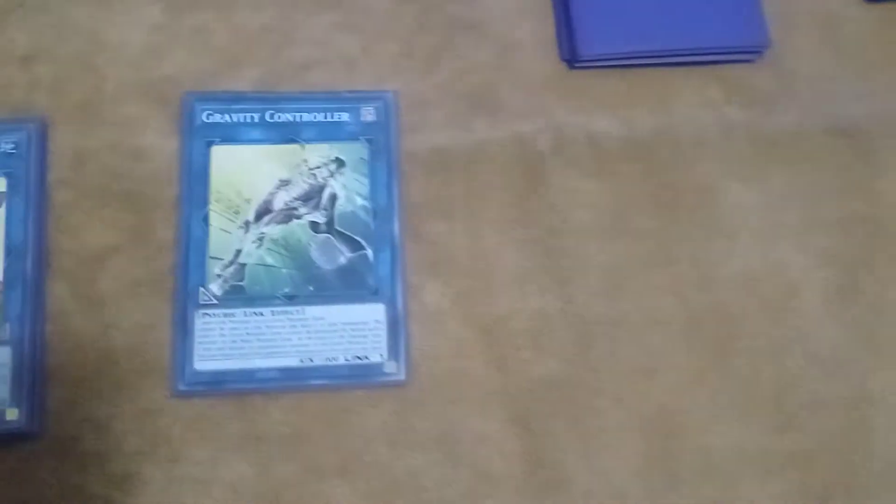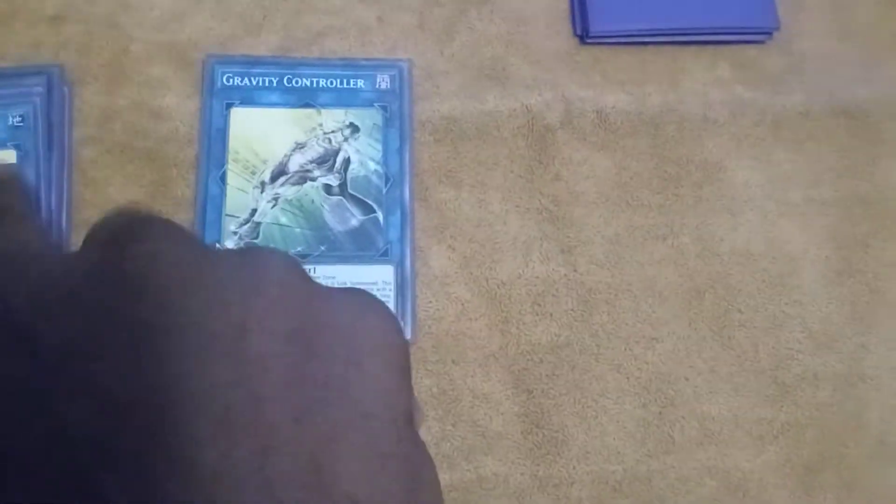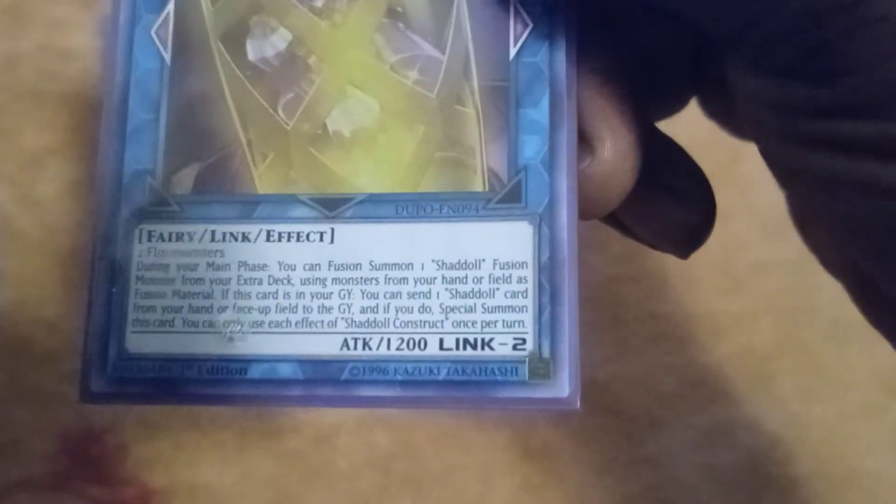For the links: link one is Gravity Controller. For link twos, you have Cross Sheep and Shaddoll Construct. I might take out Proxy F Magician and play Shaddoll Falco instead — just got to do some more testing with it.